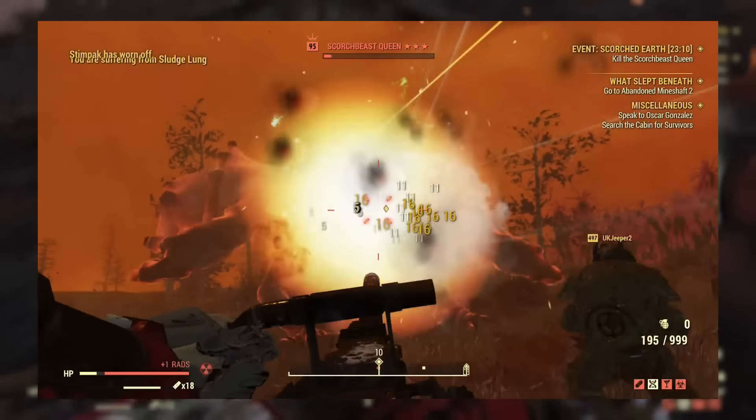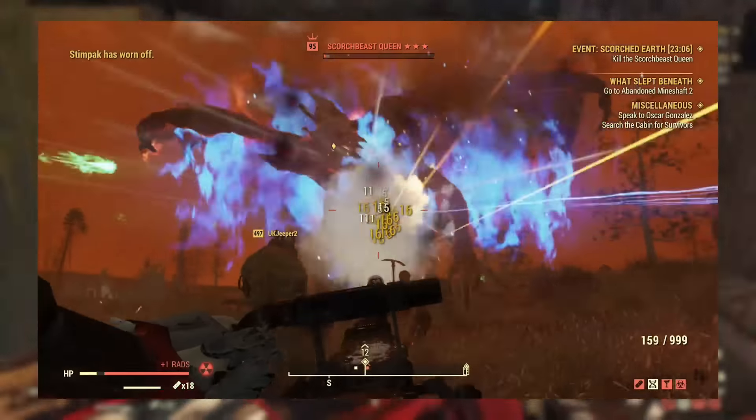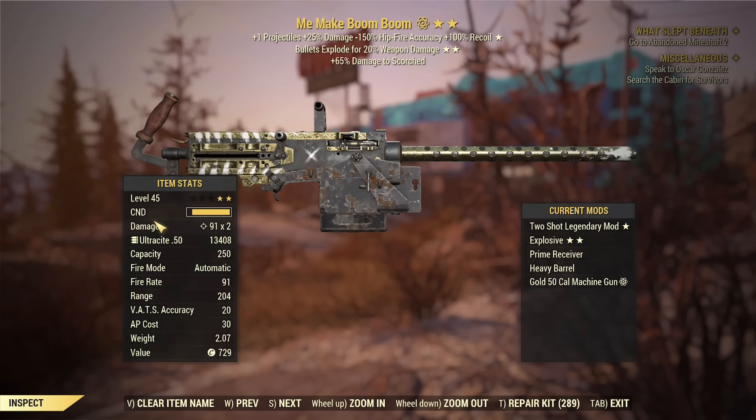It doesn't quite match up to the weapons on the rest of our list, which is why it's number 5. The weapon we're using in this category is 'Me Make Boom Boom.' This is a two-shot, bullets-explode-for-area-damage weapon that I've had for a long time. It's been by my side since the early days of Fallout 76, and I absolutely love it. It completely slaps things and is consistently fun to use, but it does use a lot of ammo.